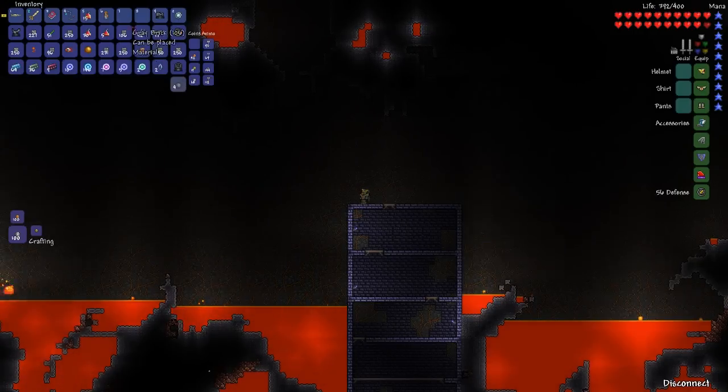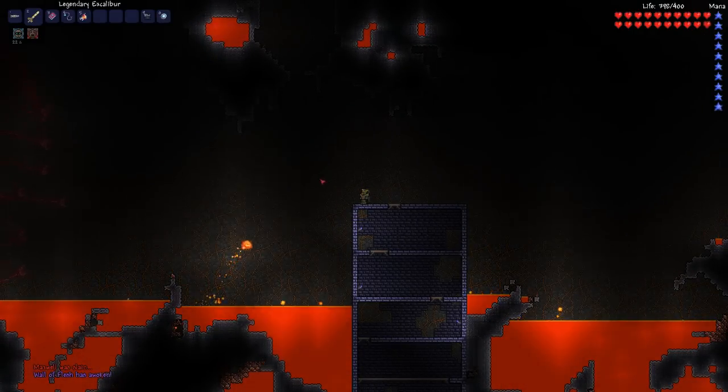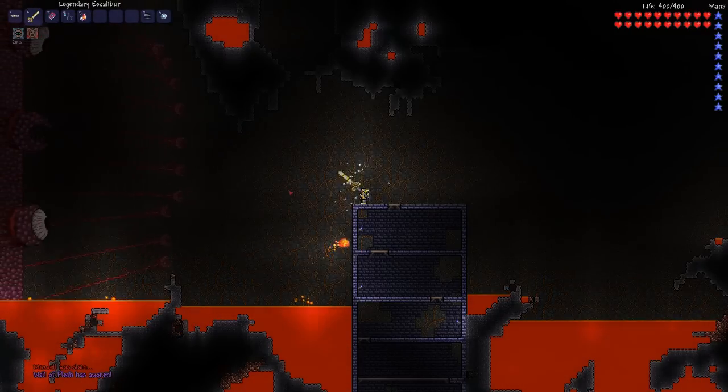Alright, so you simply take the doll and you throw it into lava. And this will spawn the Wall of Flesh. You need to kill this guy to reach hard mode.